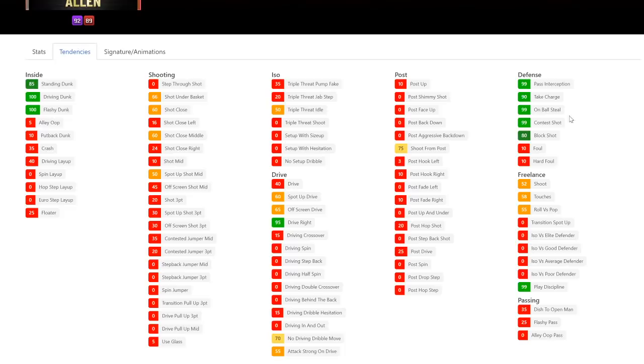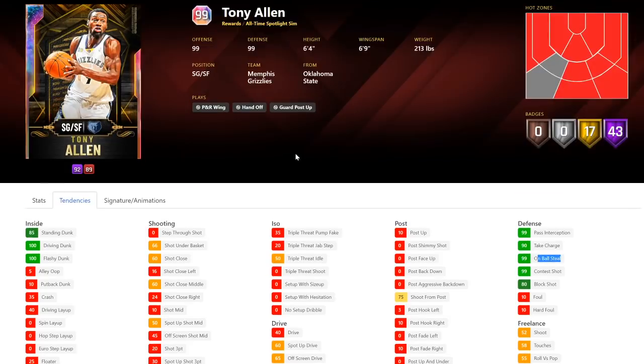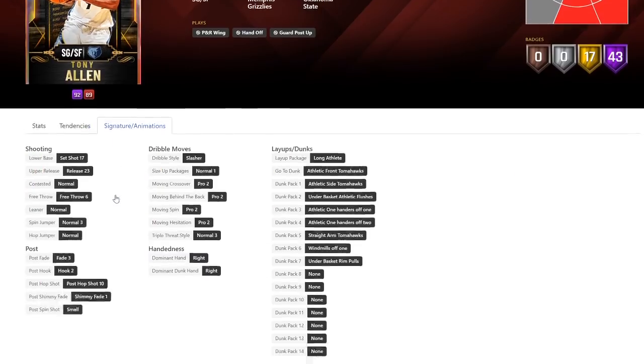On-ball steal tendency is a 99 — that's a big one. He's going to be a good defensive player. One kind of problem is that he can't play the point guard position. He's 6'4" and he can't play the point, so he is a little bit undersized. He's got set shot 17, so he's got a great layup package — he has the best layup package in the game.